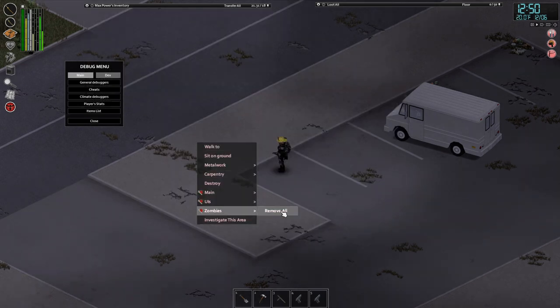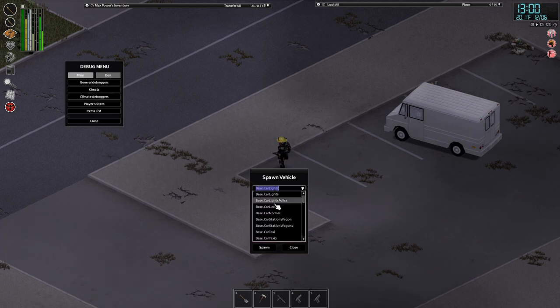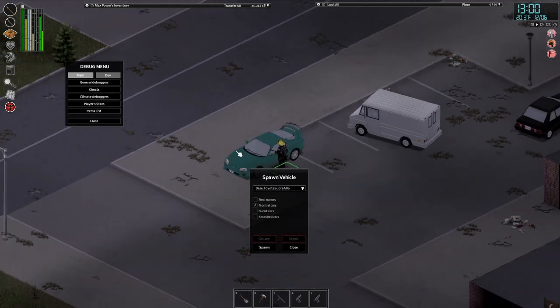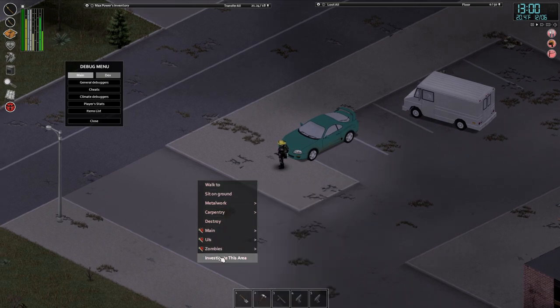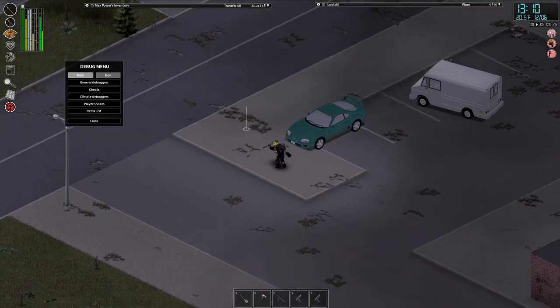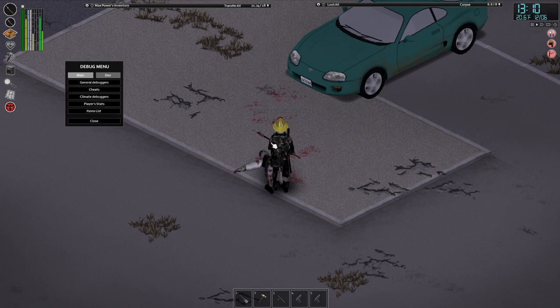Now we can also right-click on the ground. We can remove all zombies, we can spawn zombies, we can teleport, and we can spawn a vehicle. I'm going to go ahead and spawn a Toyota Supra — right there. We can also spawn in zombies and remove all the zombies. There we go — we spawned in a zombie. Just be careful that you don't spawn them and get yourself killed.